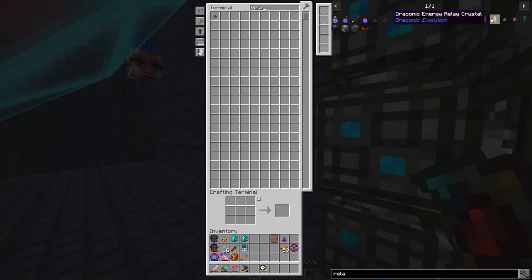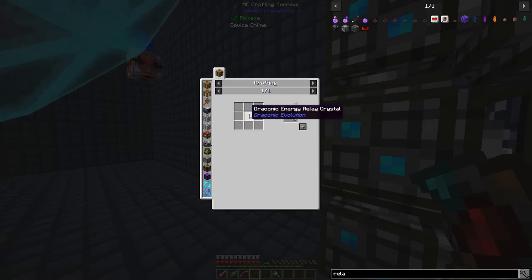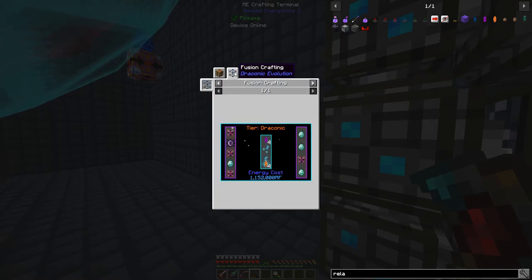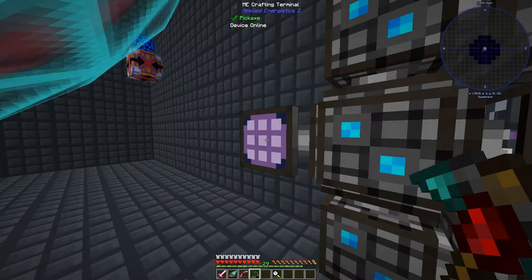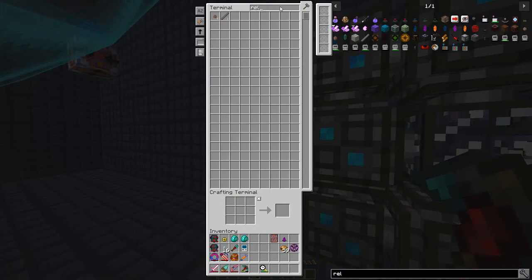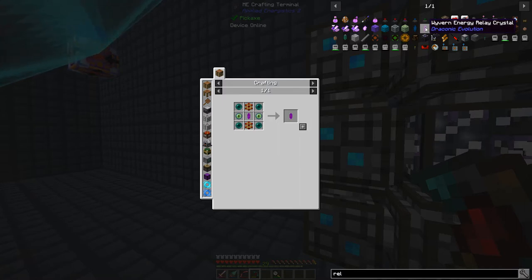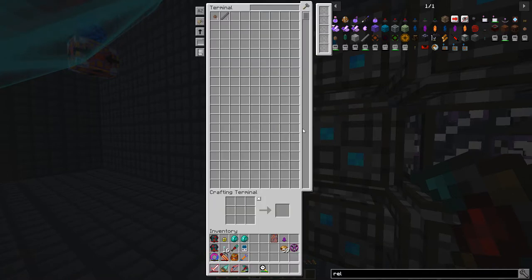We need to go up to the draconic energy relay crystal. For the fusion crafting recipe, we need four wyvern energy relay crystals to make the draconic energy relay. To get four of those, I'd have to take down this whole network and we don't want to do that, so we're just going to face the loss of these. We're going for the straight-up energy relay right next to these things, so we need four of them.